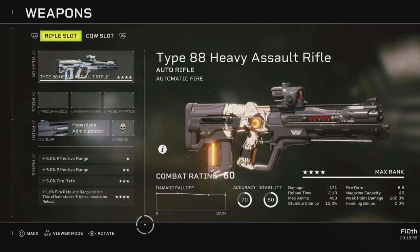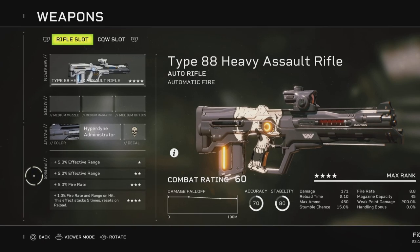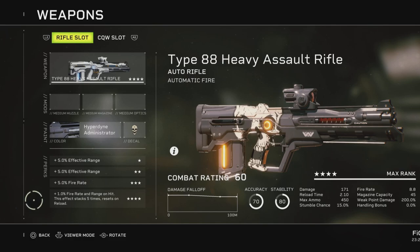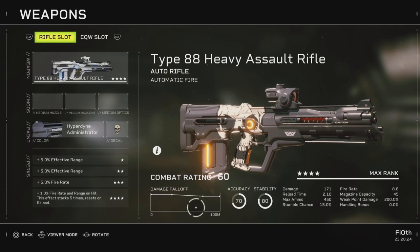Looking at the perks: the first gives effective range, the second also effective range, the third gives fire rate, and the fourth gives 1% fire rate stacking up to five times and resetting on reload. With a magazine capacity of 45, if you land the first five hits by the fifth you will be enjoying plus five percent fire rate.